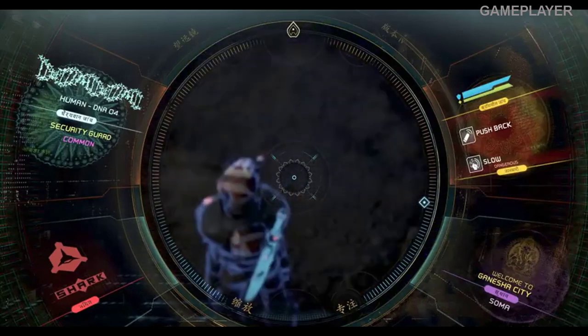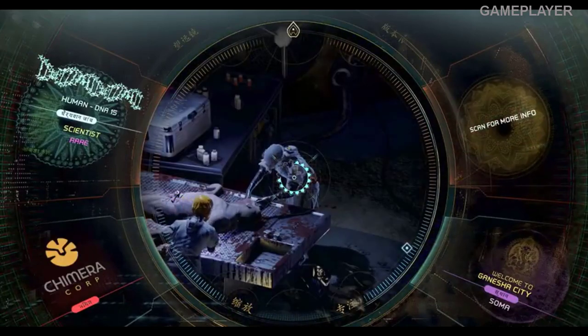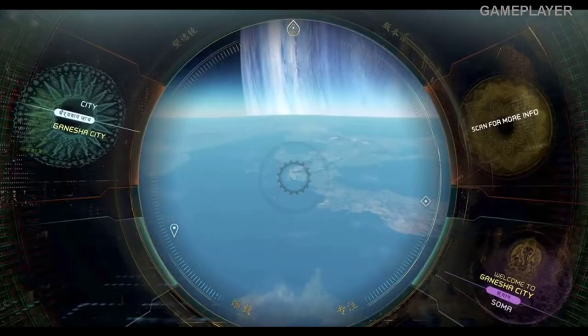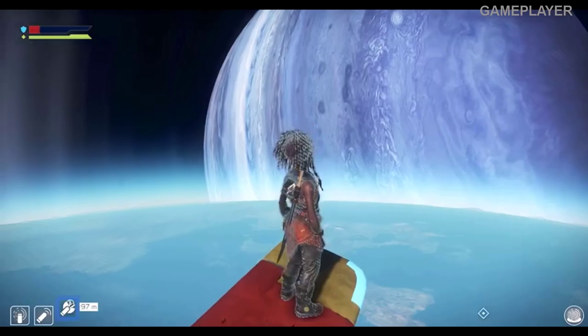In order to see what your enemies have equipped, you'll need your Spyglass, which displays the stats, skills, and augments of other characters, as well as revealing more details about locations and points of interest, even from space.